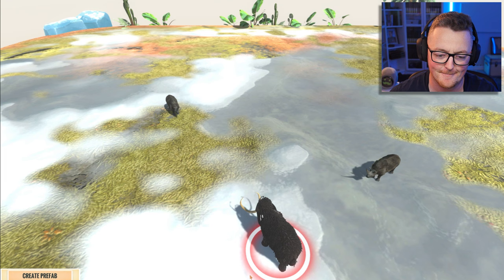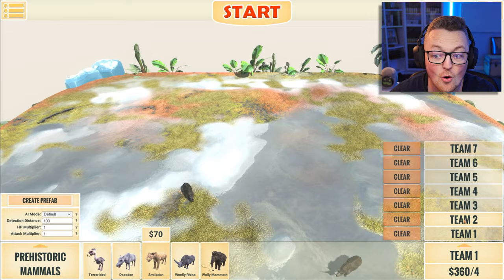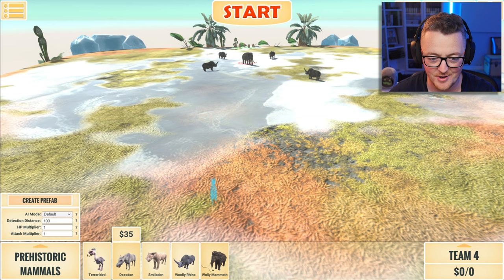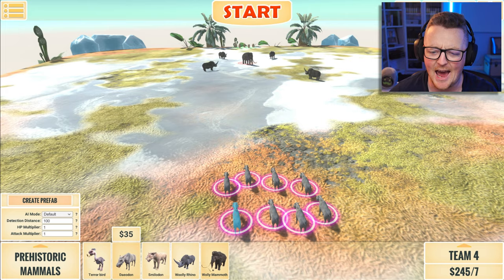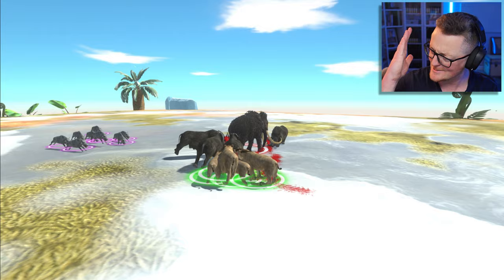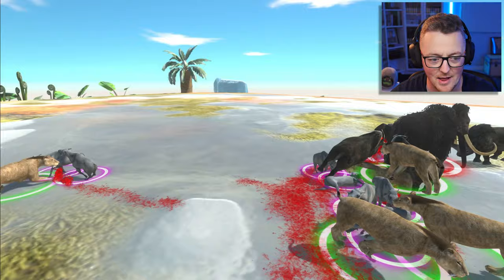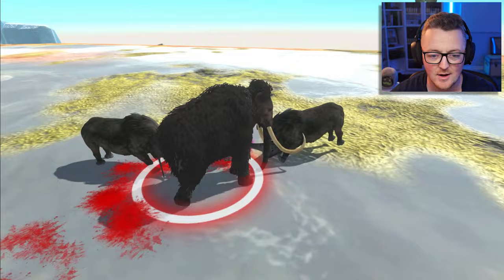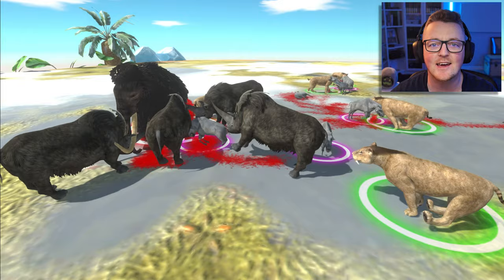Now we acquire team number four, moving them way over to a different section — dropping down the deodons. One, two, three, four, five, six, seven, eight. I think eight is the answer. Now we have a four-team melee: deodons, smilodons, rhinos, and a single mammoth. Who is gonna win?